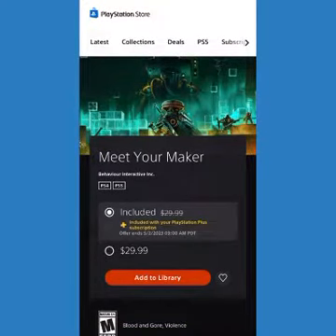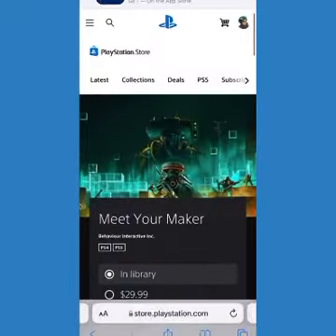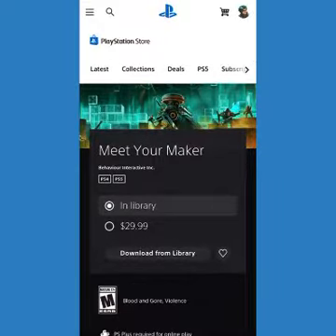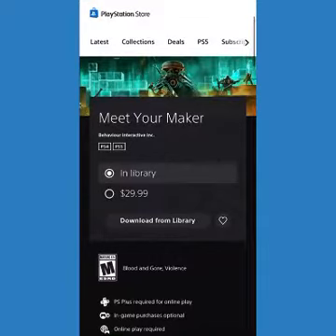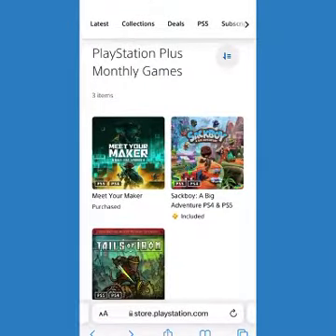My membership doesn't end until next year, so I'm gonna keep adding games now. I don't have my PS4 connected, but I want to make sure I don't miss out. I'm just going to put it into my library and I can always download it later — if I don't, it'll be gone and I won't be able to get it.